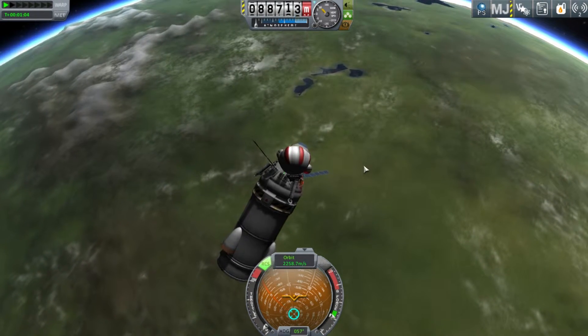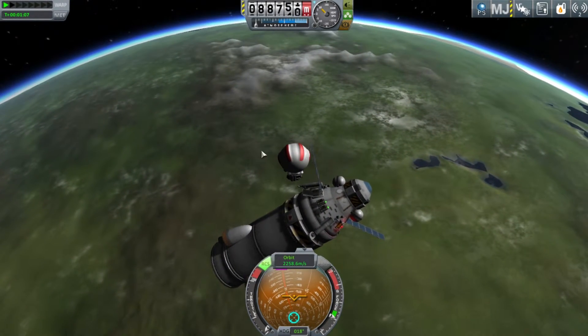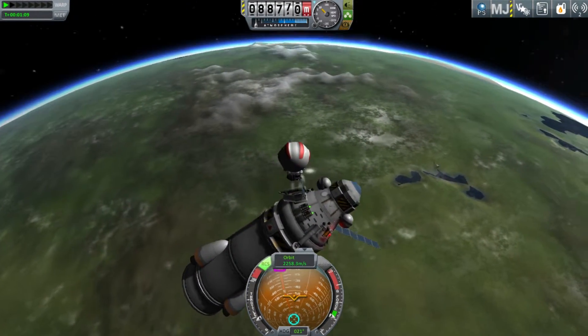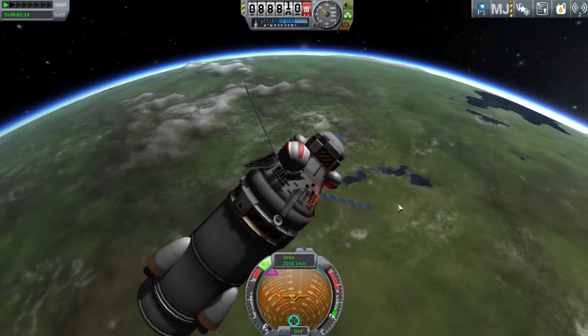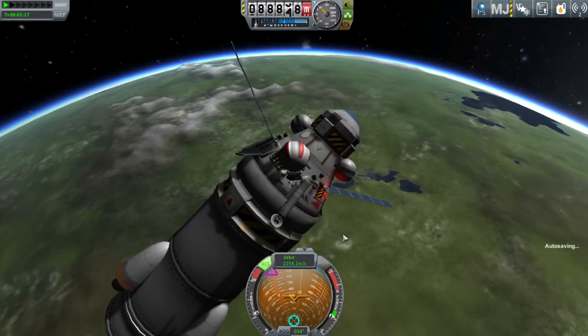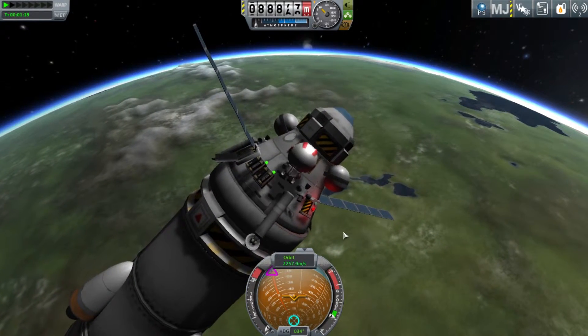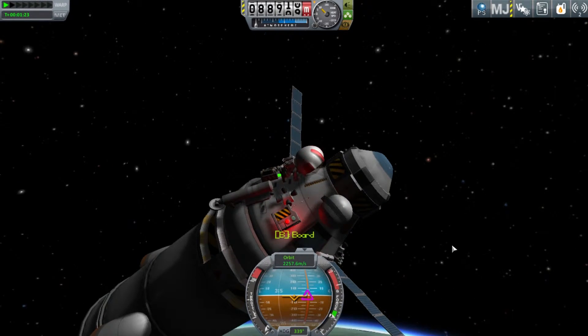Once you're close, just come in carefully, not too hard. You're going to want to find the hatch and the little ladder leading up to it on whichever command pod you chose. Just go ahead and hit F to grab, and there you go. Just hit B to get him inside.